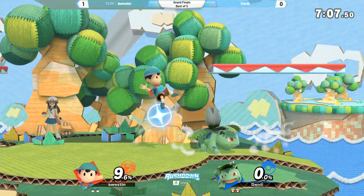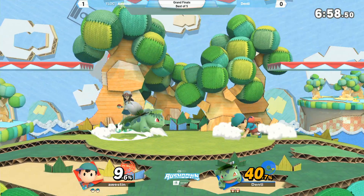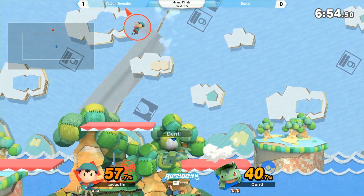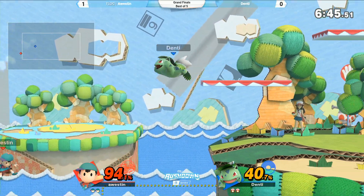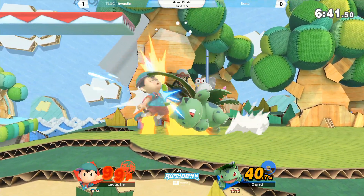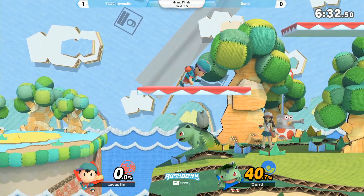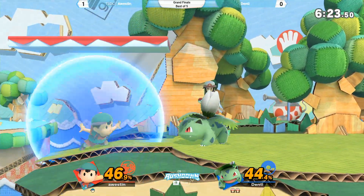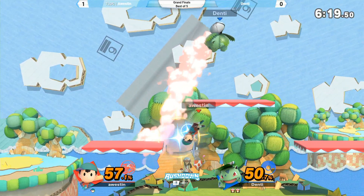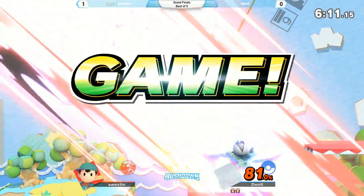So right now we're playing a two-stock game. Austin with the down tilt, catches the roll with the down smash. Forward air from Denty — Denty trying to juggle Austin, and he's doing such a good job right now. Denty's in control. Can he get this punish? Great stall from Austin, but gets caught by the forward smash. Punishes the roll with the grab. Nice down air. Bullet seed out of spot dodge. Down air him out of his up B — that down air hitbox is so big. And the up B will do it. A solid performance from Denty to take that game too. We're tied at one game apiece.